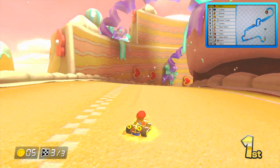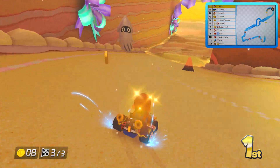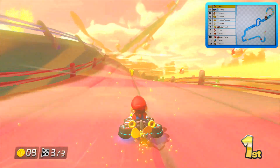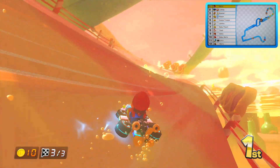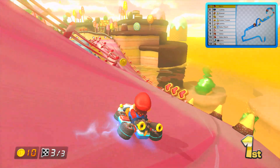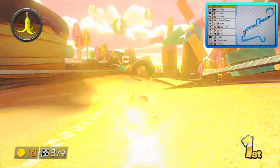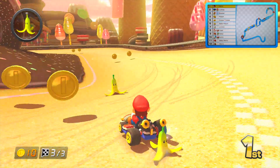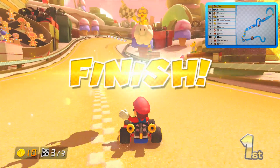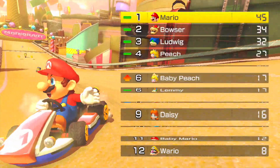Coins are how you unlock stuff in this game — for each number of coins you get, like 10, 20, and so on, you unlock something. Also, blue shell but the water apparently washes it off. For each set of coins you can unlock stuff — I'm pretty sure you can unlock all the characters before you get to 150 CC. They're unlocked just by beating Grand Prix at random, so once we beat this Grand Prix we'll get a random character.